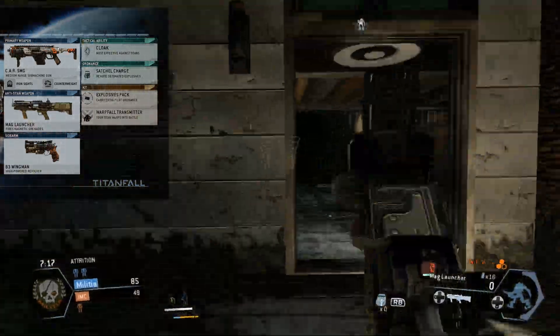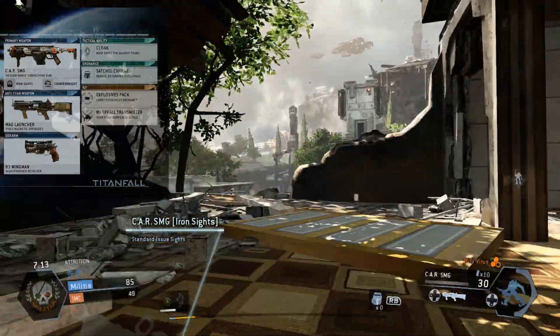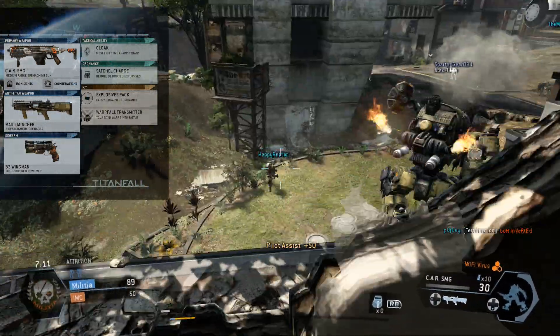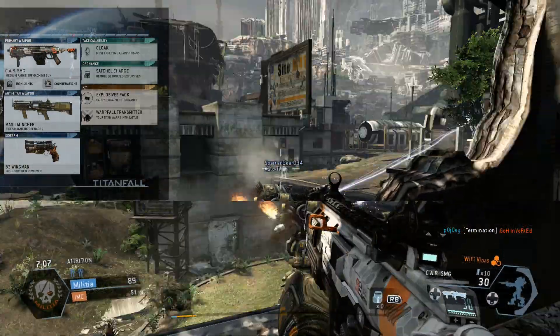Of course, we have our trusty sidearm, the B3 Wingman — just a really great all-around high-powered revolver that can pull off some pretty sick headshots. It's going to be a very effective tool at close range, which is again where you're going to be spending most of your time with this class.